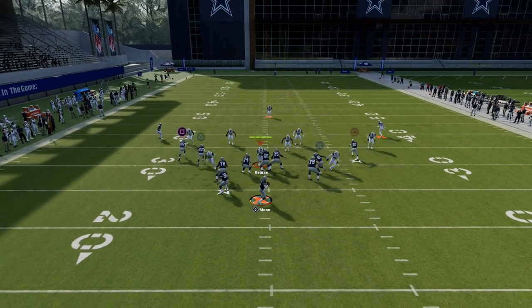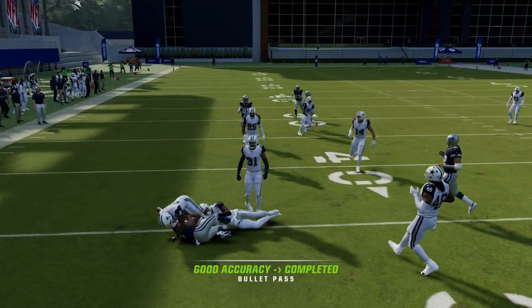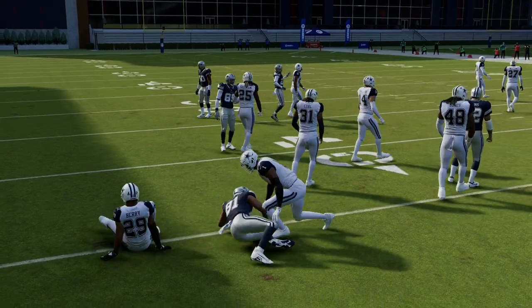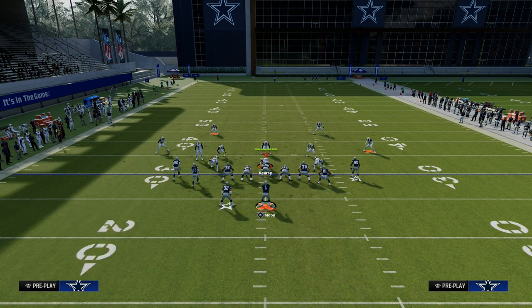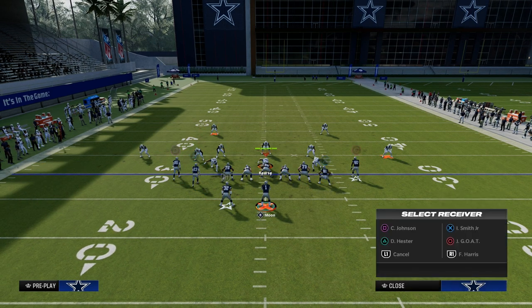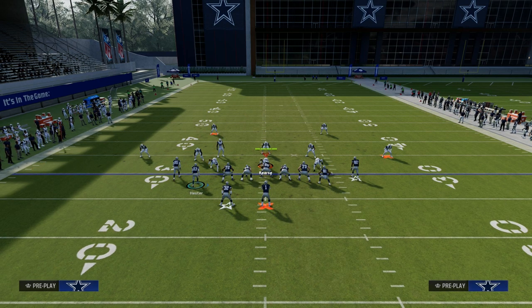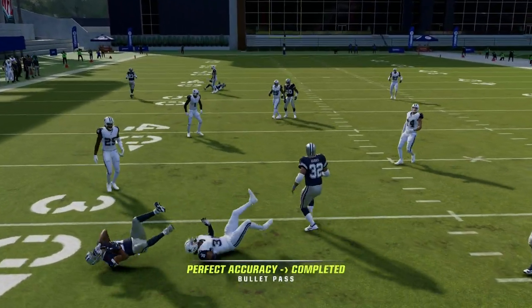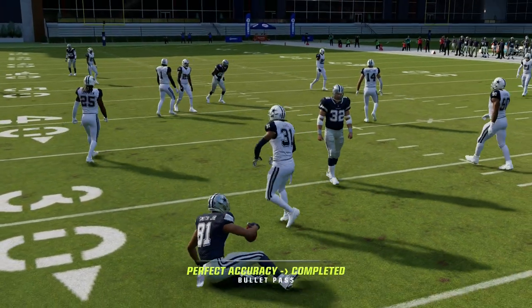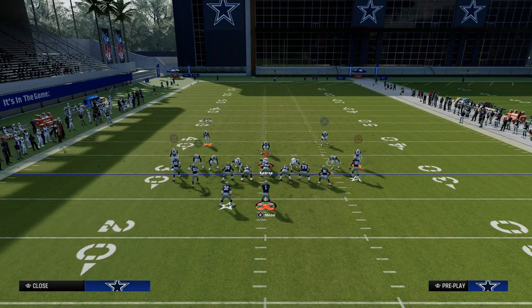This is also one of the best plays for beating any coverage that is not a hard flat or a shaded down hook zone. What you'll see is if they don't shade their hook zones down, I can throw that quick throw to the tight end every single time. I'm going to put a hard flat out in a cover two scenario — you'll see this tight end drag is so good because if they don't have those yellow zones, I can throw it right in that little pocket.